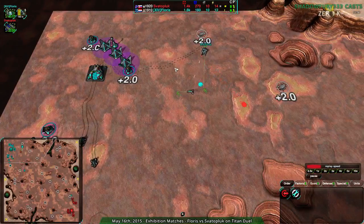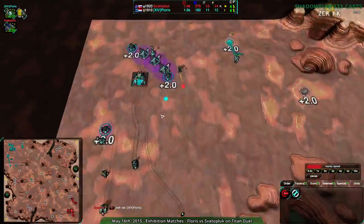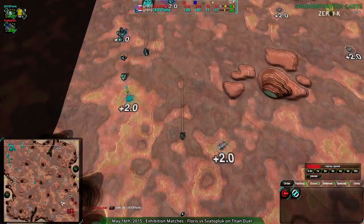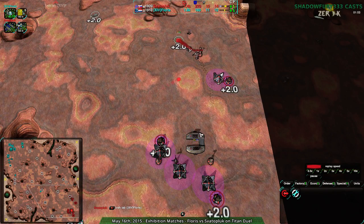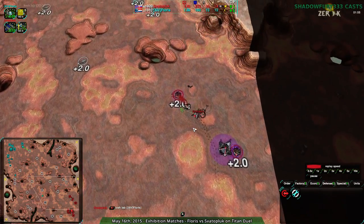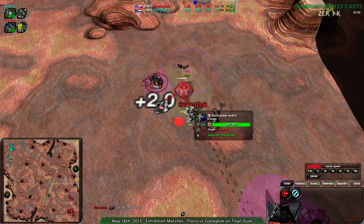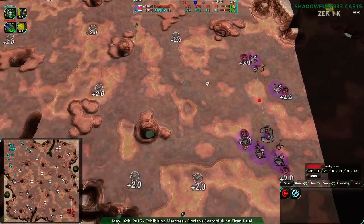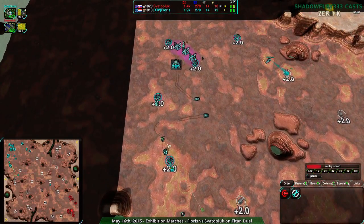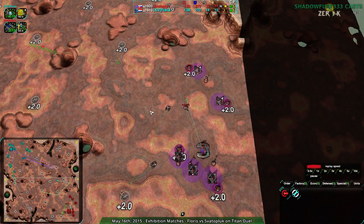I was told in the chat before the game to look really closely at where Svaterpluk gets their metal. At this point nothing really seems to be there, nothing seems special. They have a bit more overdrive; they aren't building as much, so they have a bit more excess energy to work with. So Svaterpluk is just continuing to get economy and get some reclaim. They're playing very defensively and economically, while Flores has the one mason and their commander — neither of them are idle, which is good.